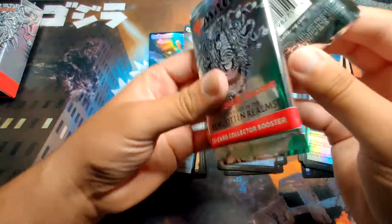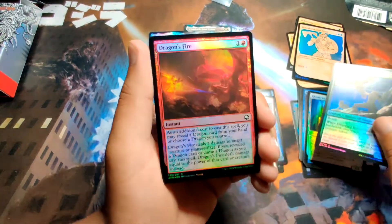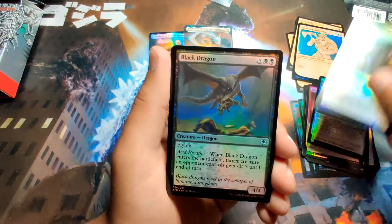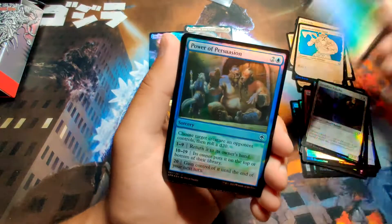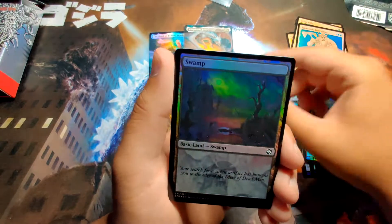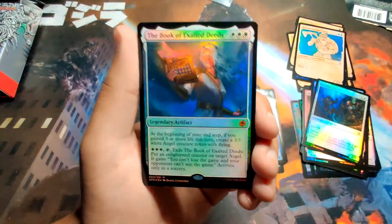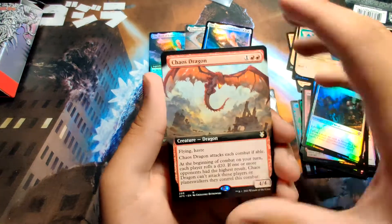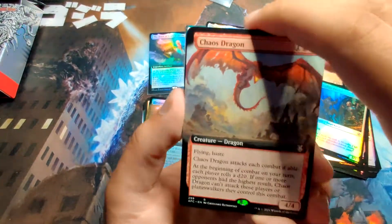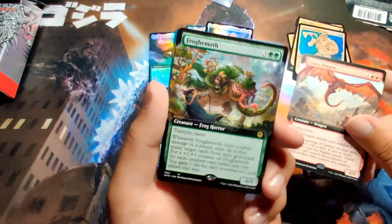No mythics in pack two, which I'm totally cool with because pack one was the best. Pack three — I'm enjoying every second of this, I'm literally sweating. We got a Ranger, Dragon's Fire. Oh there we go — literally, you ask for what you want and then you get it, I swear! Power of Persuasion. We got our first dragon of the day — and it's foil! Oh my god, get out of town — Chaos Dragon! I'm so choked up for words right now.